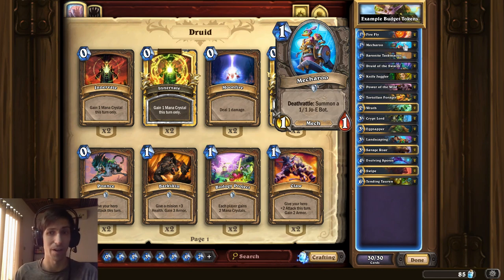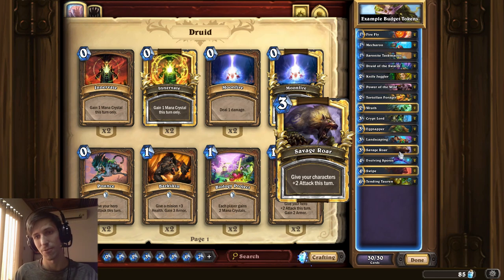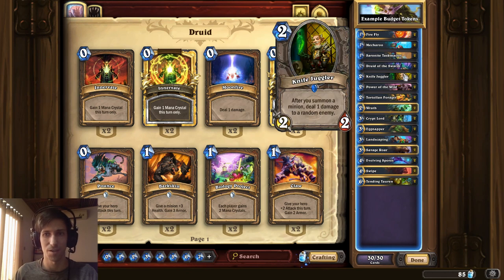It's pretty hard to remove off the board, and it's obviously going to work well with cards like Knife Juggler, Power of the Wild, Savage Roar, Evolving Spores. The idea of this deck list is simply to put a lot of stuff on the board, hope your opponent can't remove them all, and then if you happen to draw Savage Roar or Evolving Spores while you have a board on the field, you pretty much just win.